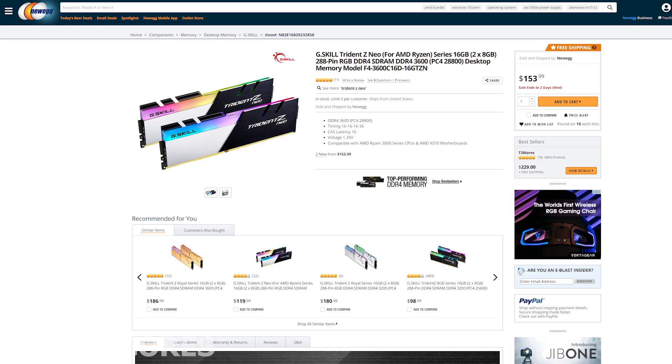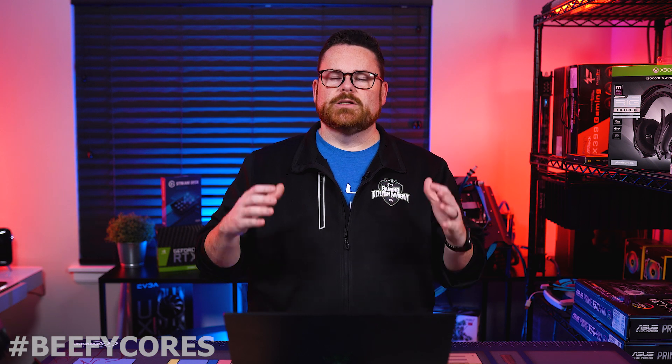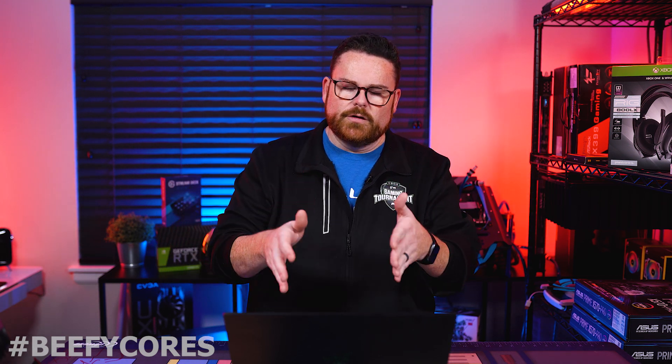For RAM, I chose the G.Skill Trident Z Neo for AMD Ryzen — 16GB, 2x8 configuration at 3600 MHz. When you're spending $2,000, you want the best bang for the buck. I went with 16GB in two DIMMs so you can add another two DIMMs later to reach 32GB. At $163, this RAM is designed for Ryzen and will reliably hit 3600 MHz on this motherboard with that CPU. G.Skill is a great choice.